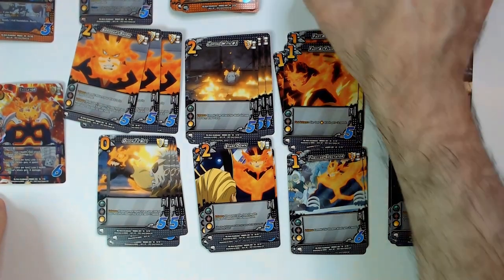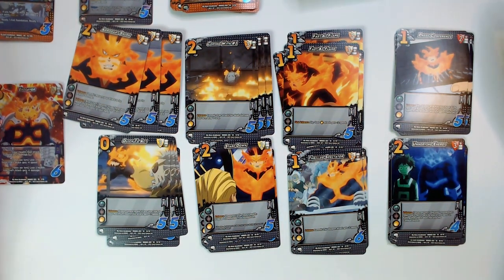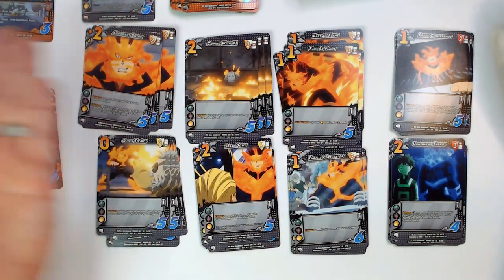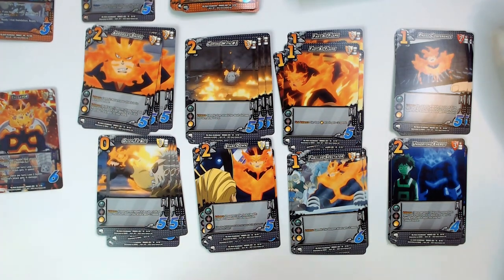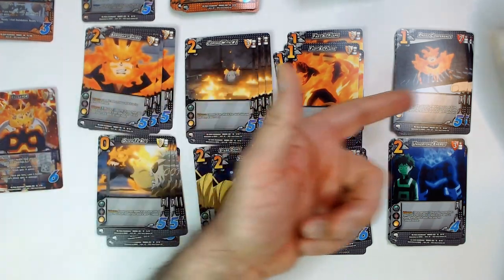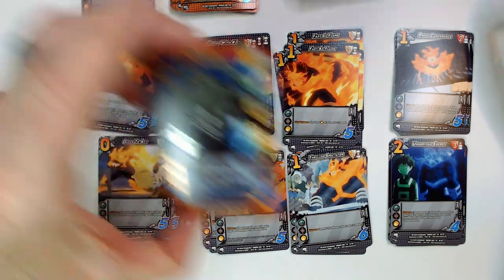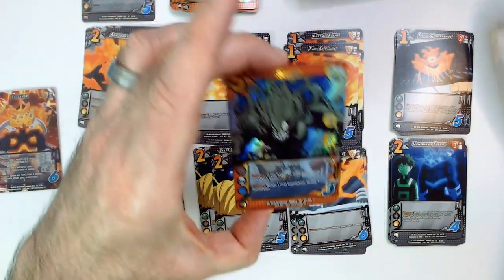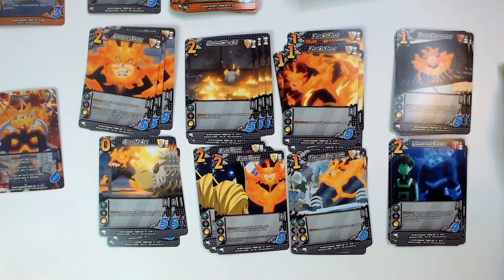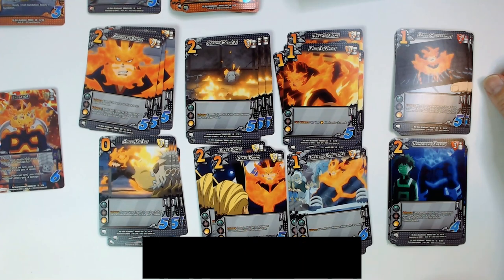That's it for this - the Endeavor Deck Starter. This is like nine bucks on Amazon, so it's not a bad starting point. From what I understand, this is a pretty good character even as-is. You get a lot of four-ofs of your foundations, which is nice, and it's a good spread of two-checks, one-checks, and some zeros. The ultra rare is a little disappointing since it doesn't fit the character. Anyway, thanks for watching Triple R. Have a good day or night wherever you are - smash that like button, hit subscribe!